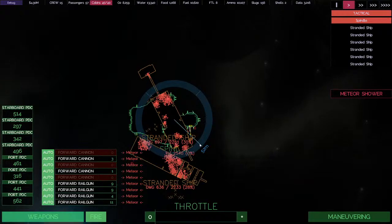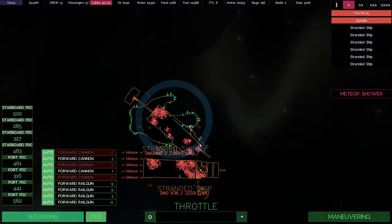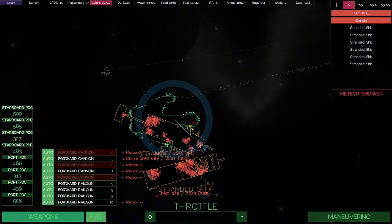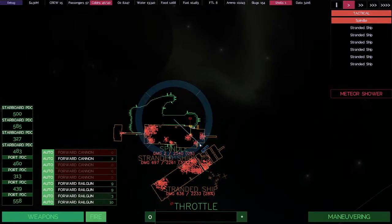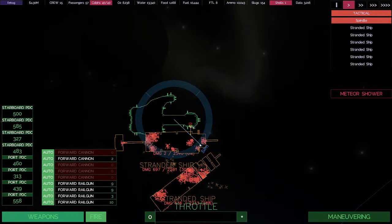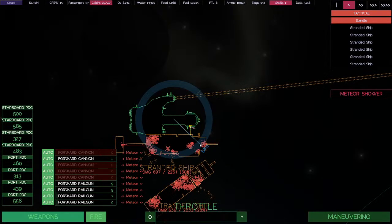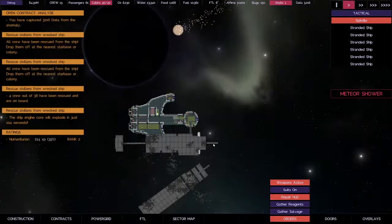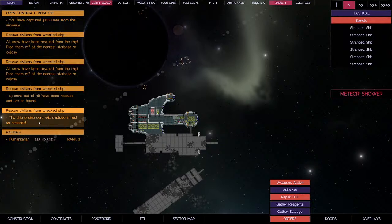I want to get some cannon rounds — we can do some more combat missions but right now I'll stick to civilian rescues. We have one cannon round left, it's up there flashing red. Docking port going out — okay, we are docked. 100 seconds left until that ship blows up, whichever ship it is. This will be our third one loading — 38 people, oh my gosh.